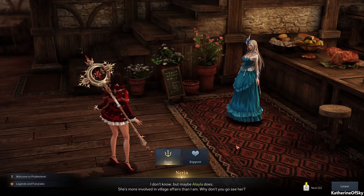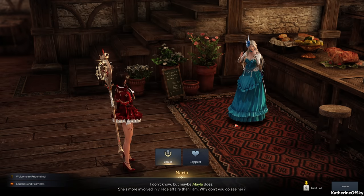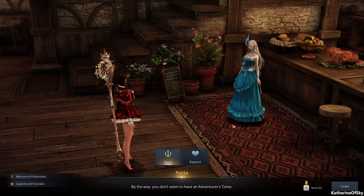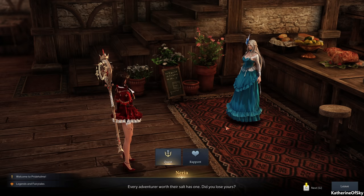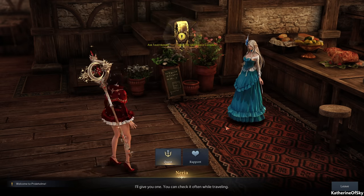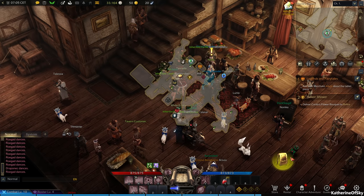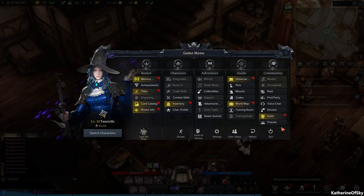The innkeeper says maybe Alela knows about the stone tablet. She also points out we don't have an adventurer's tome and gives us one. The adventurer's tome is the collectible tracking system — let me find it in the menu. It's under roster collectibles.